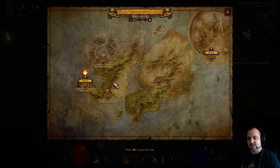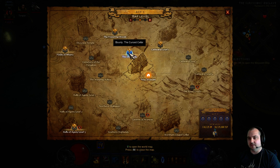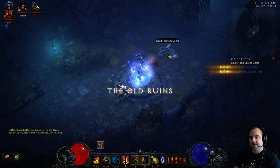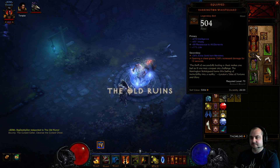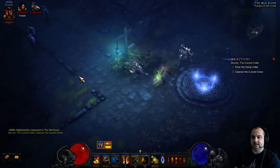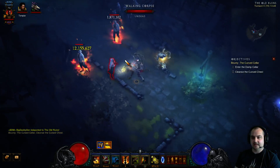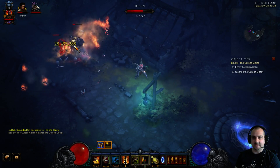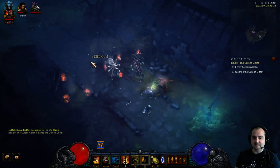Let me just zip over to the old ruins here — there's an elite pack around here. So we've got Harritian's Waste Guard, and when I click on this body here, it's going to jump the DPS like crazy. Look — 2.6 million DPS now. Just watch the dog — look at the fighter, he's hitting for like 130 million there, and the AOE pulse going off at 15 million.